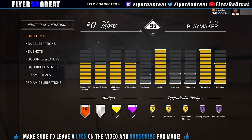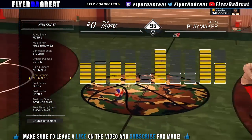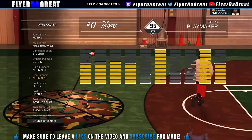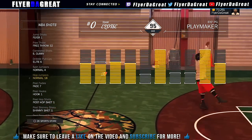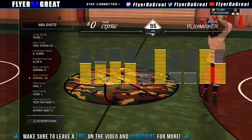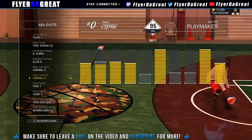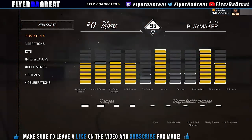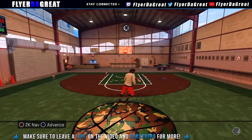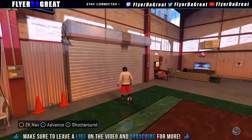My secret hop jumper is Normal 18. Normal 18 is the best hop jumper on the game, hands down — the best one. I'm gonna explain to y'all how to use Normal 18 and hop jumper Normal 2, but first we're gonna do Normal 18 because this is the one I'll be using. Nobody uses Normal 18.